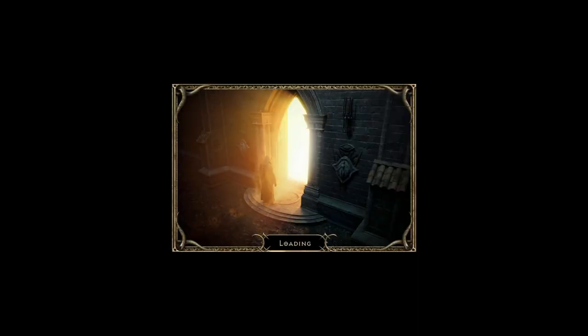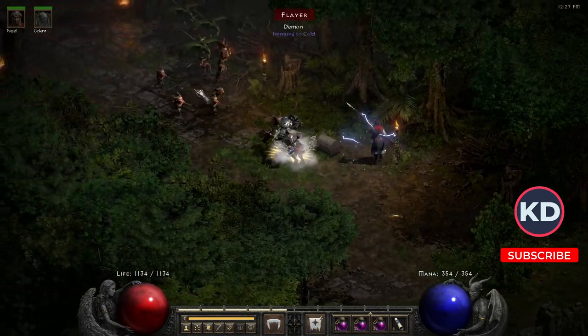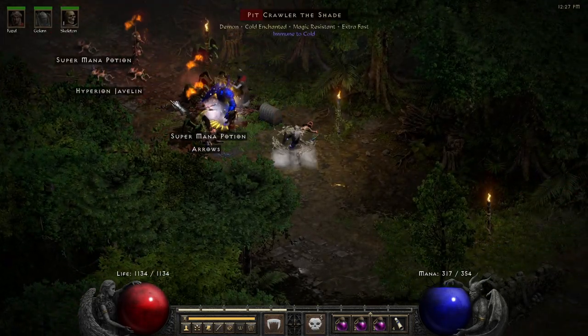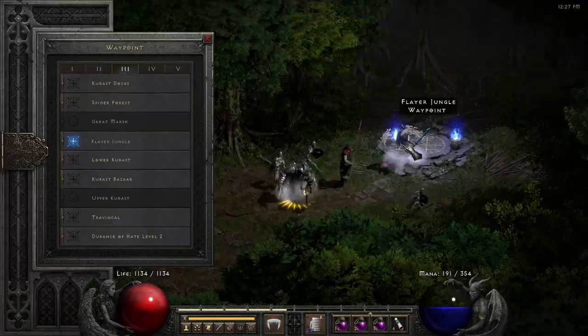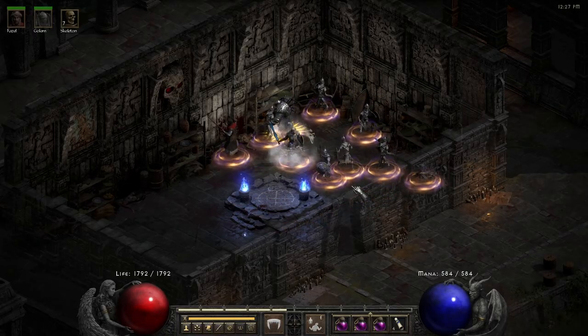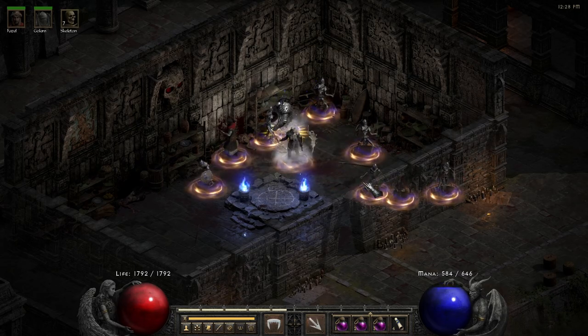We will start with Flayer's Jungle. I initially wanted to go to Eldritch or Stony Field to get the skeletons, but I figured out that swapping between acts takes too much time for loading screens, so it's really better to do just like this. Usually in Flayer's Jungle we have a lot of Flayers on the entrance, so it's kind of really neat.